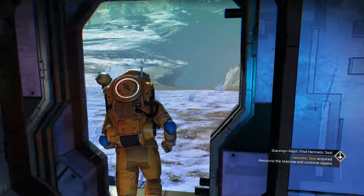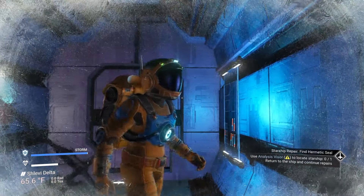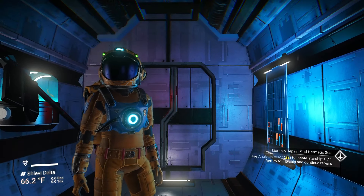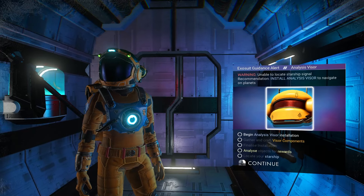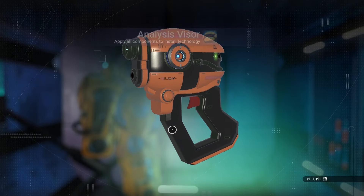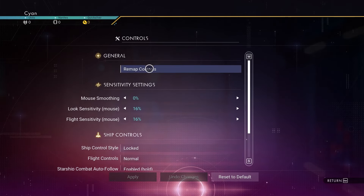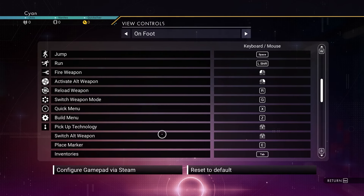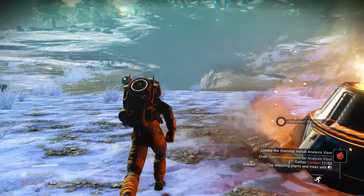In the bottom right you'll see the analysis visor icon — if it has a warning or caution symbol, it's bound to something the game doesn't recognize. For me it's bound to a mouse button. If you can't remember what it's bound to, go into your keybinds: Settings → Options → Remap Controls, and you can find analysis visor there.